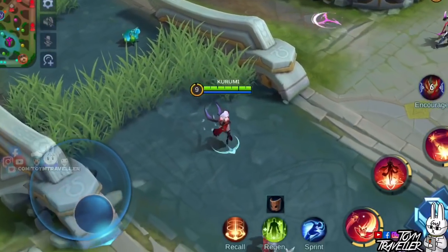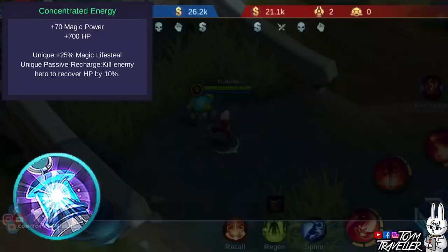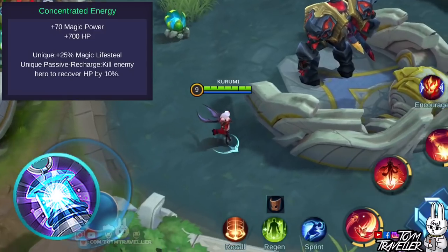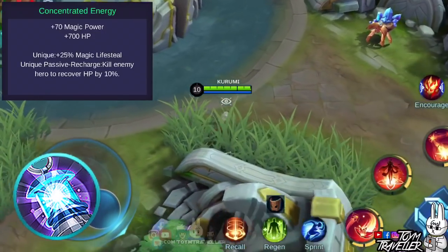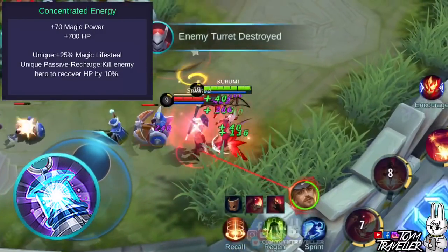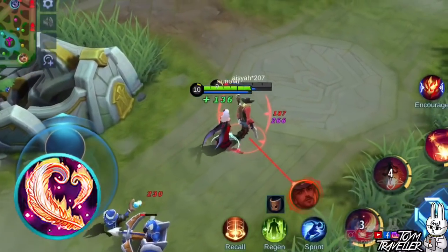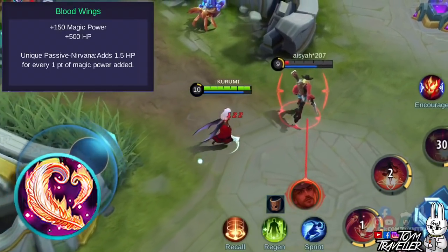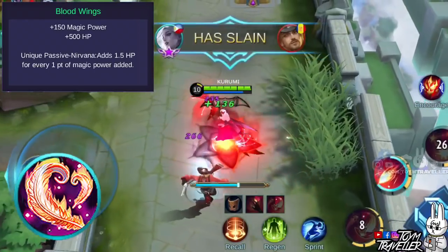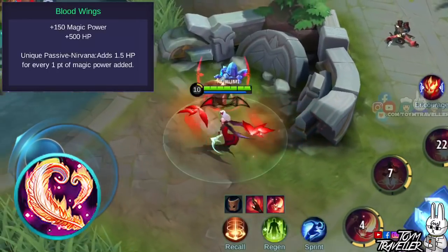You might also want to consider Concentrated Energy. It provides additional health points, magic power, and magical lifesteal. Magical lifesteal can greatly increase your survivability since this also lets you lifesteal with your magical skills, and killing enemy heroes will also regenerate some health. Lastly, you can consider Blood Wings, which grants you magic power and health points. Its unique passive adds health points for every point of magic power added to your hero, which can help you survive in team fights.